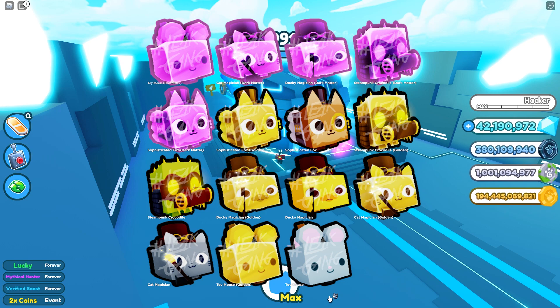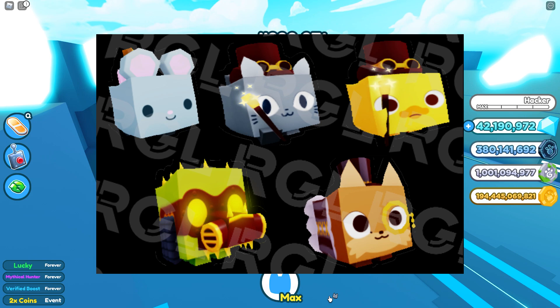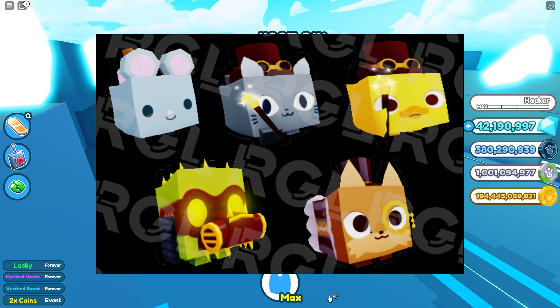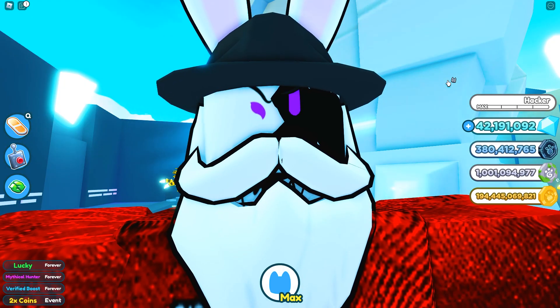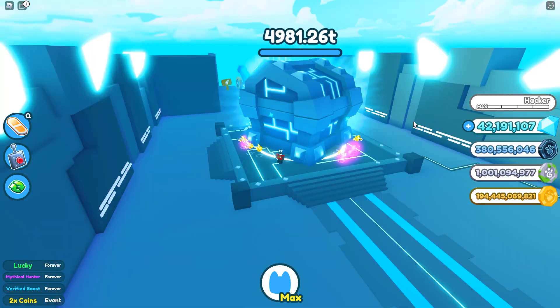If I had to choose any of these that I really like, the choices are kind of obvious — sophisticated fox is pretty cool, steampunk crocodile is pretty cool, as well as the cat magician. Unfortunately that leaves the ducky and the mouse, they're not really all that crazy. If I had to narrow it down to just two, I'd choose the sophisticated fox and the steampunk crocodile. It's pretty predictable that the steampunk crocodile will likely be the highest rarity, but realistically we don't start getting mythicals and legendaries leaking until closer to the actual update. Let me know in the comments — do you think it'll be the legendary of that egg?